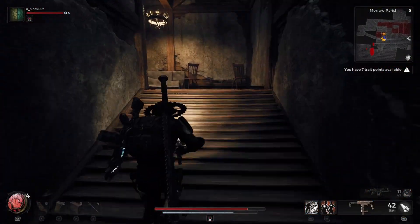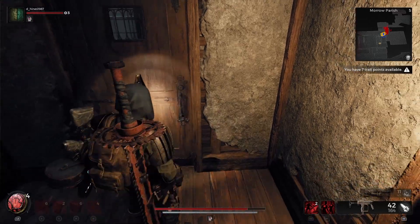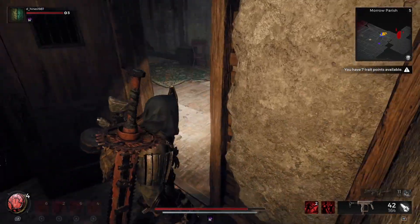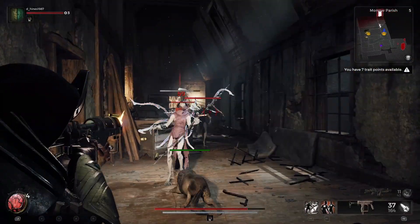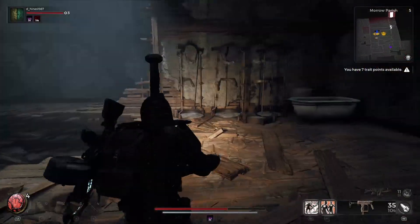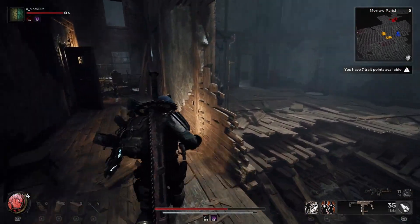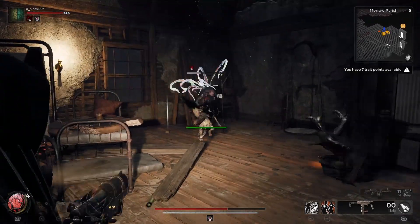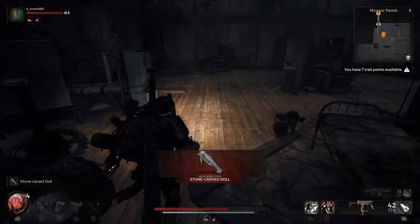So you come back up, go up these stairs and around, and you've got your door here. Of course you've got to have the key to get in there — you always have to check the doors first and make sure they're locked. Head on in, head down the hallway here. Then we've got several enemies to go through: some ranged fey, some melee feys, some fey soldiers. Come on around the big hole in the floor and into this room, and you will get your third stone carved doll.